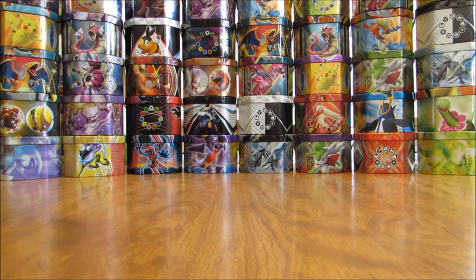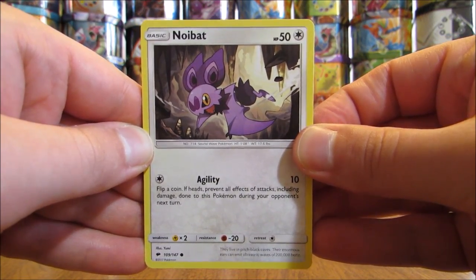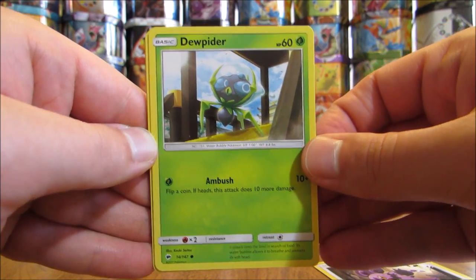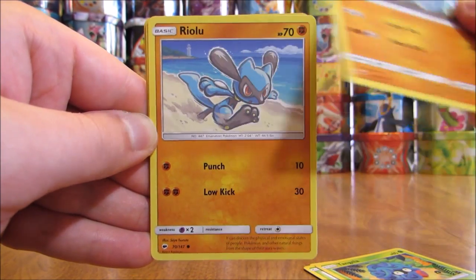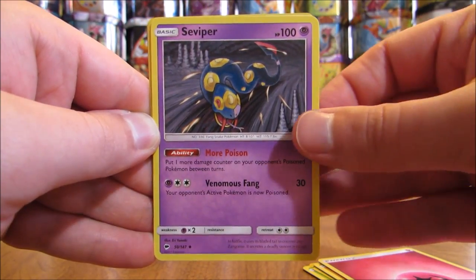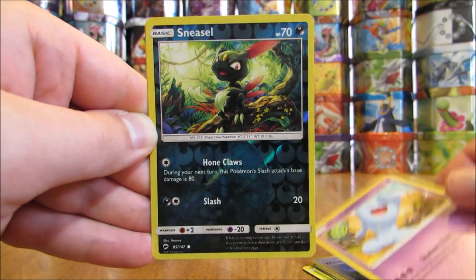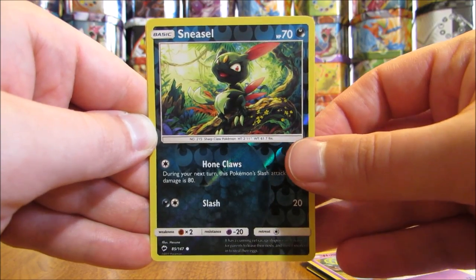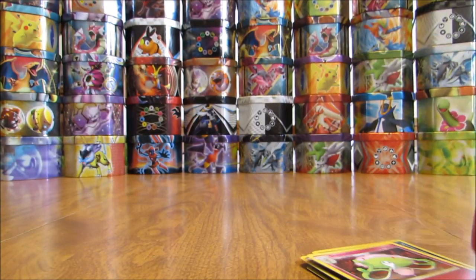Second pack starts with Stufful, Pansage, Croagunk, Pikachu, Panpour, Grass Type Energy, Sophocles — one of the 6 Full Art Trainer cards in the set — Escape Rope, Rotom Dex, Reverse Holo of that same Rotom Dex (Uncommon), and the Rare is a Tangrowth. Third pack: Noibat, Dewpider, Tangela, Rhyhorn, Rhydon, Fairy Type Energy, Seviper, Wicker, Wobbuffet, Reverse Holo of Sneasel (Common), and the Rare is a Shiinotic — a Rare Non-Holo.